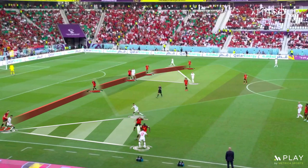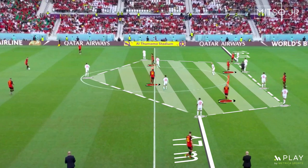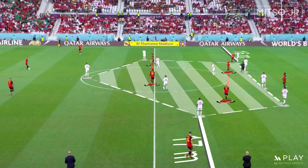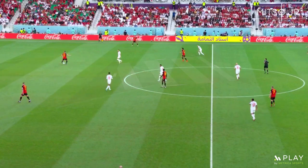Whenever Morocco progressed those counter-attacks, they focused on quick transitions and link-up plays on the flanks before crossing the ball into the box. Morocco's defensive block was compact, leaving the only options for Roberto Martinez on the flanks. However, Belgium's main focus in preparations appeared to be building attacks through Eden Hazard and De Bruyne, but Onana and Axel Witsel were always out of position, so the midfield connection was never made possible.